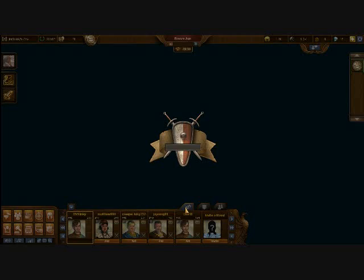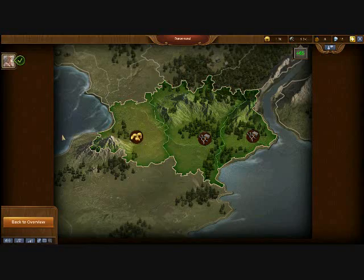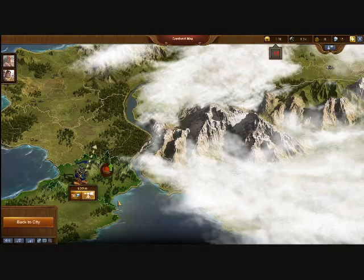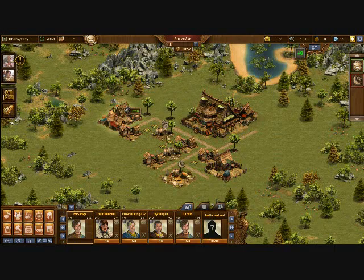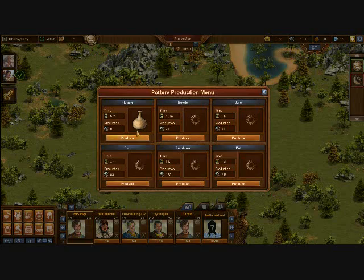Now there is one mission that everyone gets, and that is to add someone — any random person — as a friend, and you get a medium forge point package which is five forge points, and I think 200 gold. That comes towards the end of this video. But once you reach that, that is what you're going to be using to get your shallots. This video should at least help guide you through what to do.